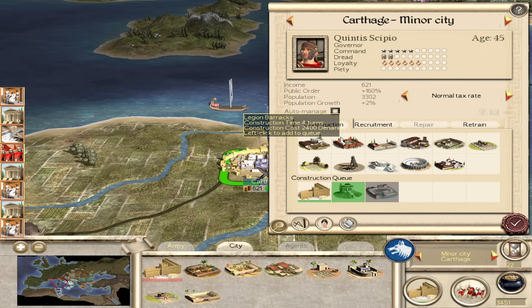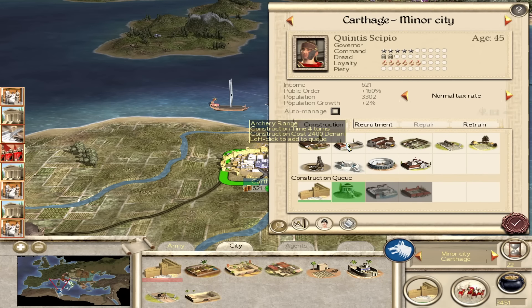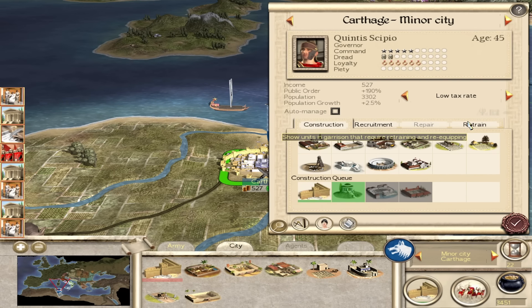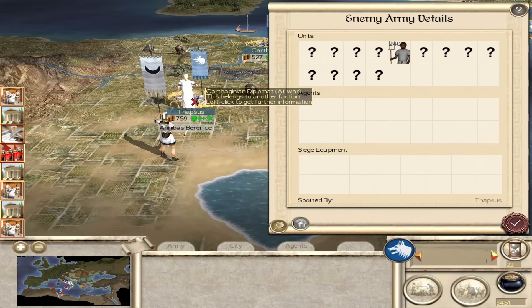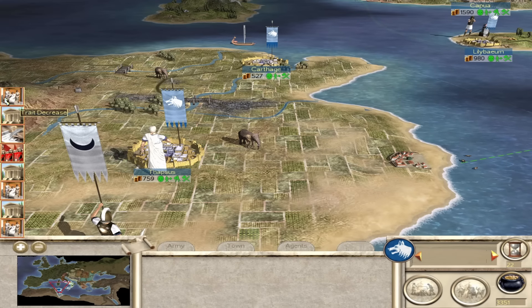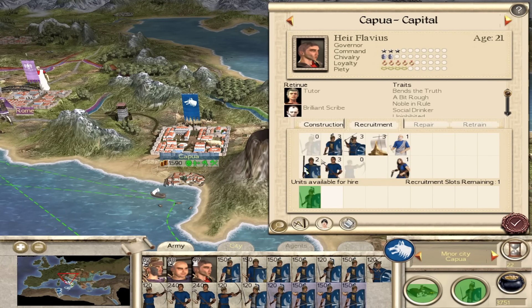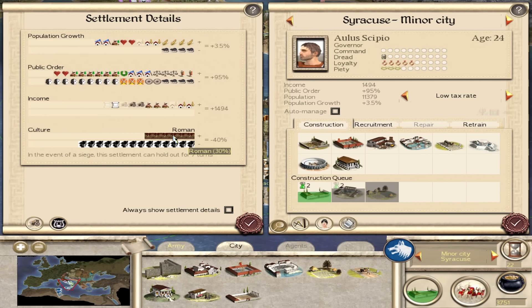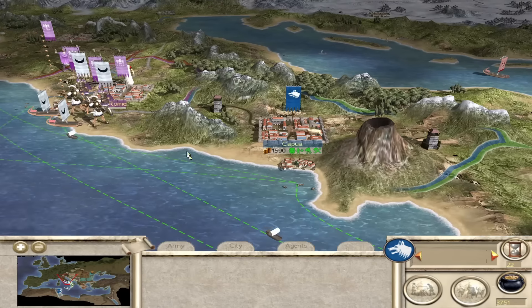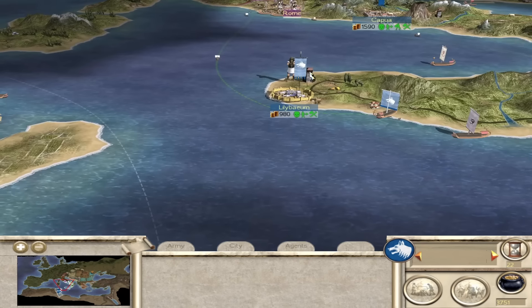We can get principes in here. We can get triarii if we build the legio barracks - put that in the queue as well. Lower the taxes and build this settlement up a bit. It's going to take a while to convert over. Meanwhile Hannibal as a captain is coming for Thapsus - I think we'll have to get a peasant unit out anyway. Cancel the buildings in Thapsus - I think we're going to lose it. We're still slowly building our legion up here. In three turns we'll have the armorer. The city is slowly getting happier with us - 30% converted.